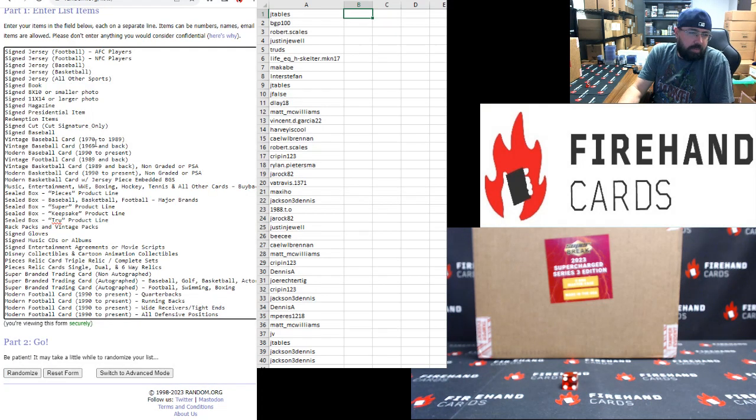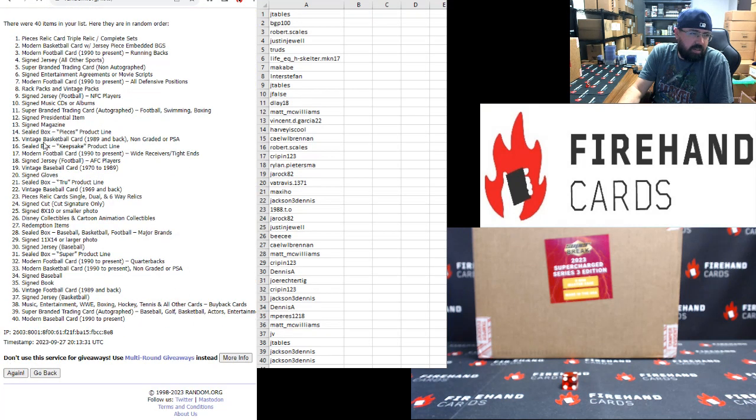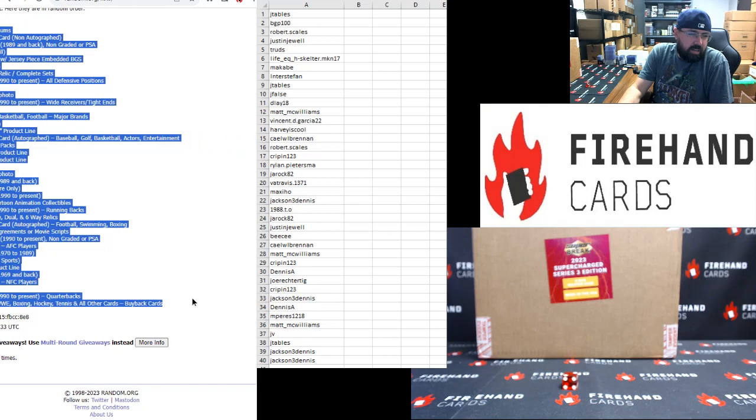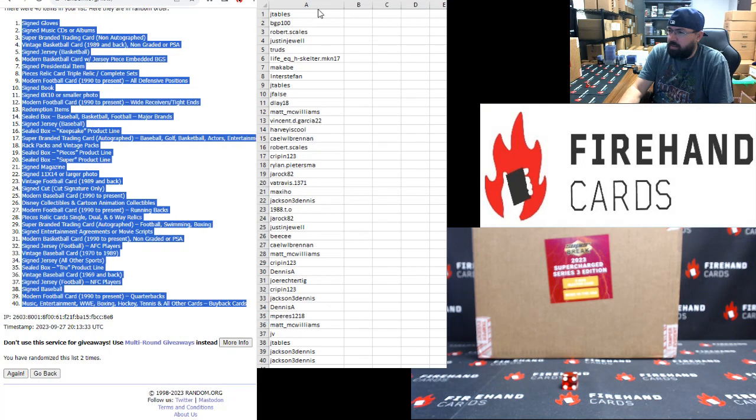Categories here: Signed jerseys up top, Modern football bottom. Two clicks. Signed gloves up top. Music entertainment. Modern buybacks.